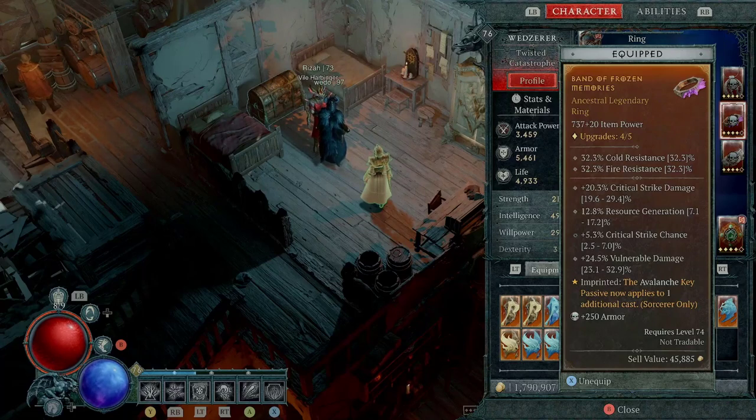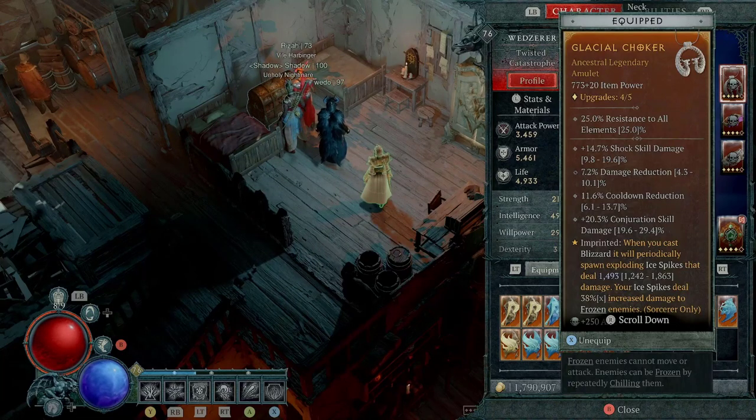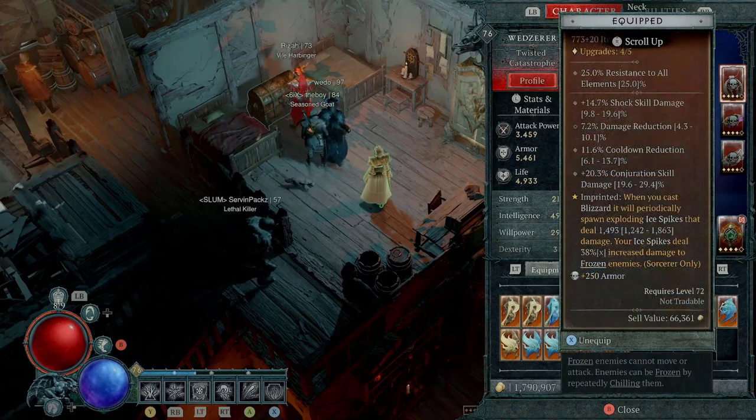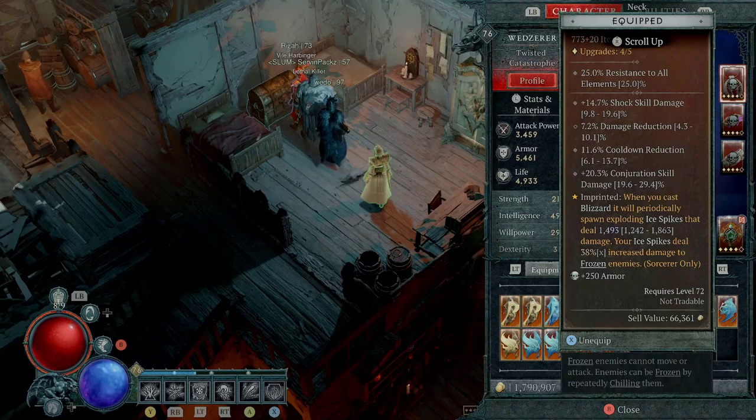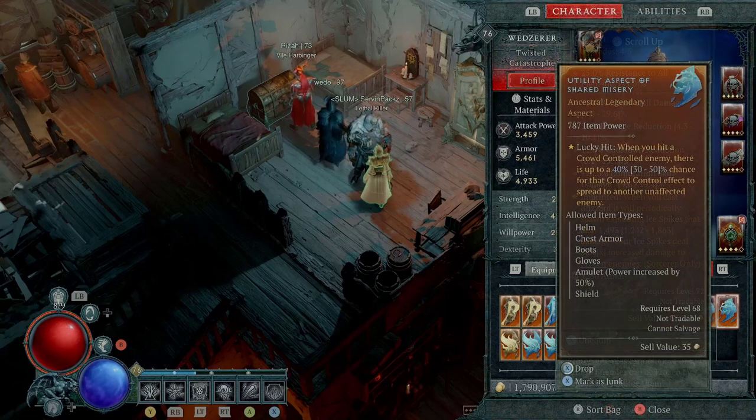I will show you when we get to the skill tree why you need to pick Avalanche. For our amulet, make sure you try to get some cooldown reduction on there, and if you can get ranks for Devouring Blaze just put that on there — but it's whatever you can get. For the amulet you can always use some of the best damage-dealing aspects you have for your build. This one deals plenty of damage and is very significant when using Blizzard. Now here are some alternatives you can use in your build — you just got to fit them wherever you want.